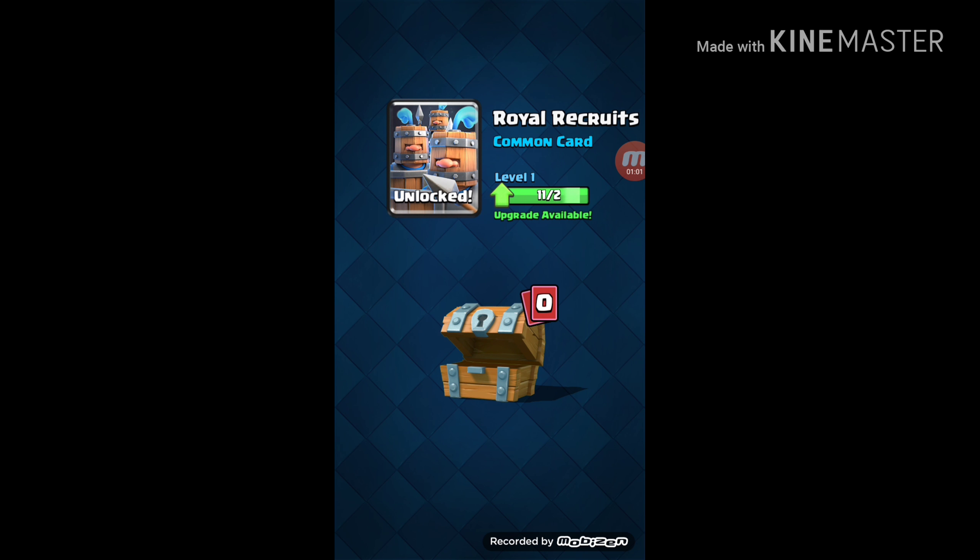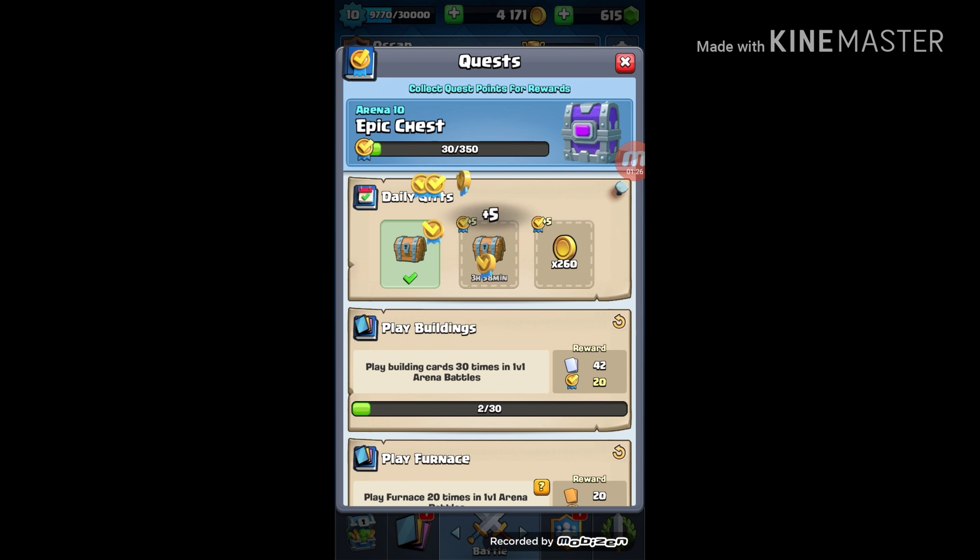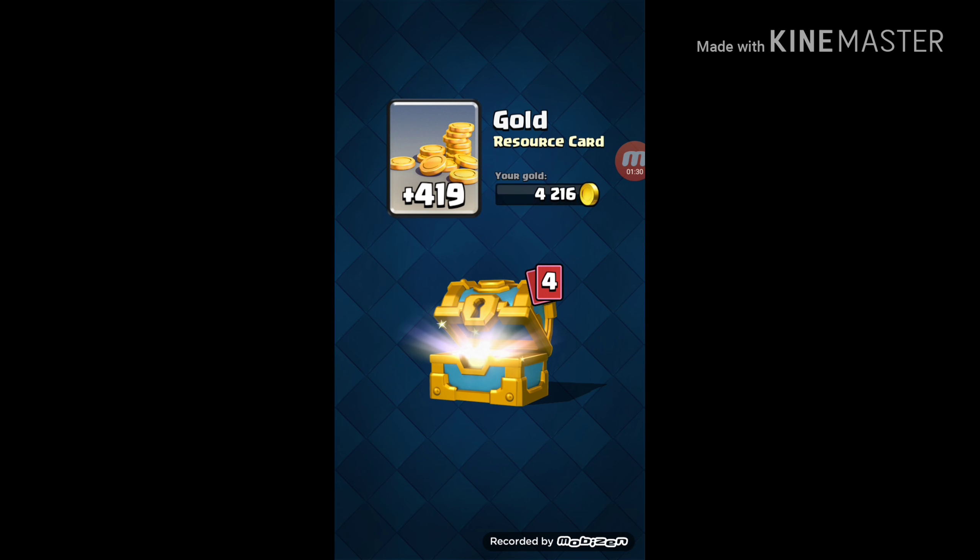Oh my gosh, I can't believe I actually got the Royal Recruits! This is the new card that came out, it's a common. I don't know how good they are, but I can't believe I got it. Let's unlock the golden chest and see what we get — 419 gold.